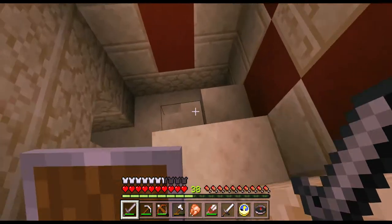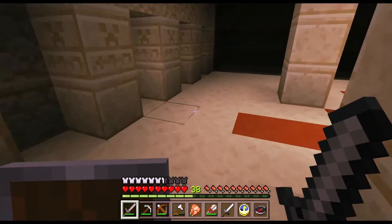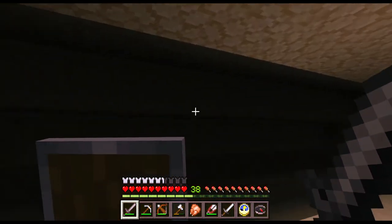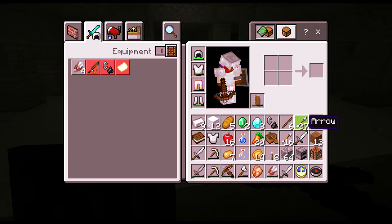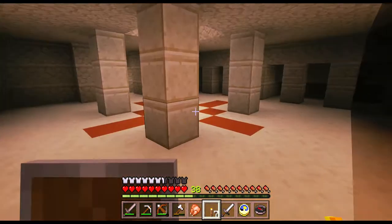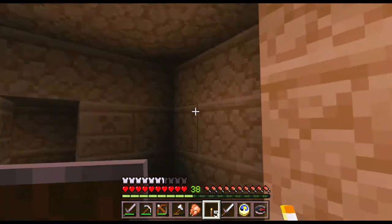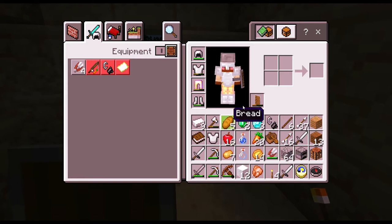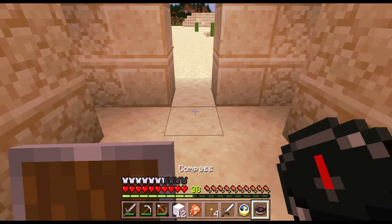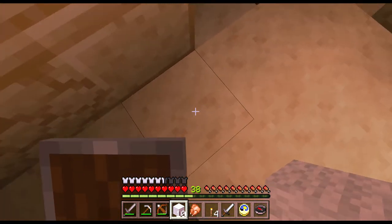I had never seen anything particularly like this. I've been in areas where I'd come across a village with villagers, and maybe one village that was empty. On Xbox I played Minecraft and the village I'm in is empty — not because it was abandoned but because all the villagers were killed off by the zombies and the witch. The witch was always throwing potions, and the zombies would kill them off or turn them into zombies themselves, and at that time I had no clue how to cure them.